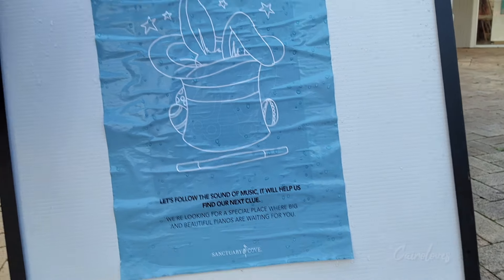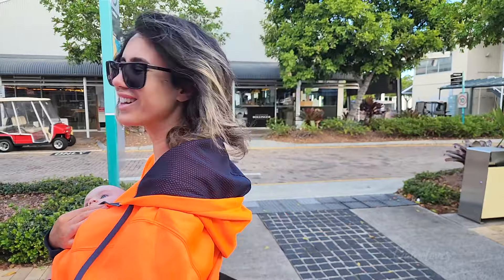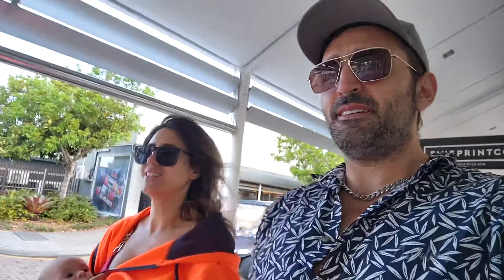The next clue says follow the sound of music — it will help us find our next clue. We're looking for a big and beautiful place. That's gonna be a piano store. It's a new piano store — they got rid of the old one, Australia Piano World, and replaced it with Steinbergs.